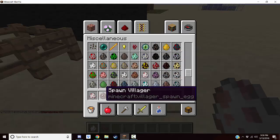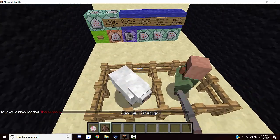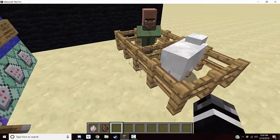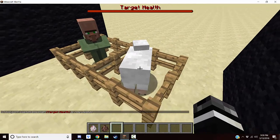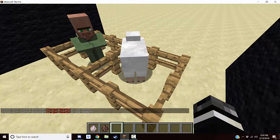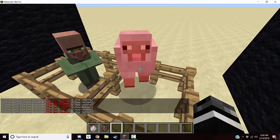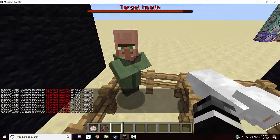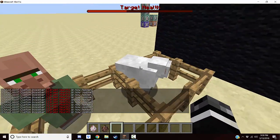Here we have a villager and here we have a sheep. We are going to click this button and flip this switch. When I look at the sheep, target health shows up as a bar, and when I punch it the health goes down. If I do it to this villager, his health goes down a different amount, and if I look at him it's still what it was before.